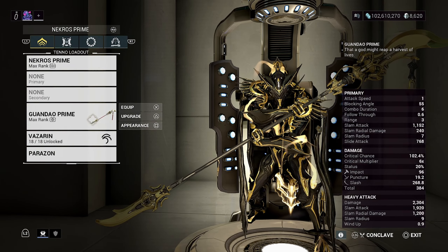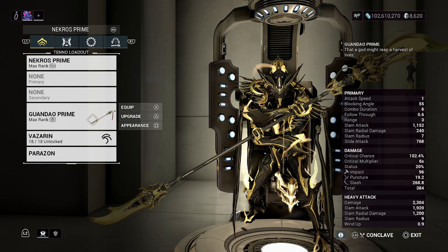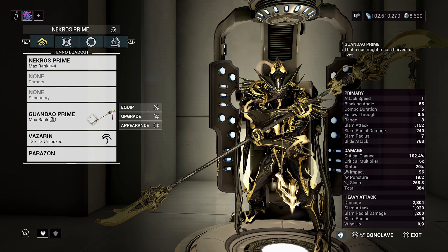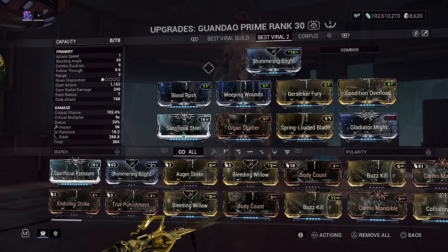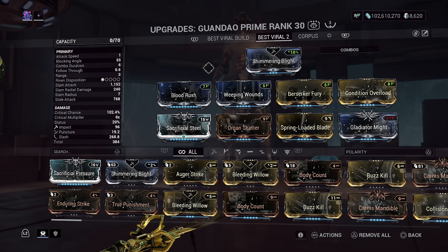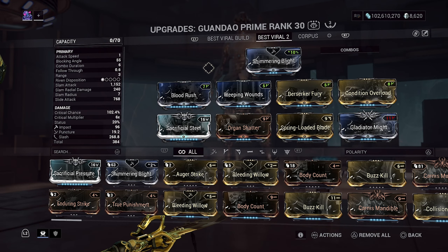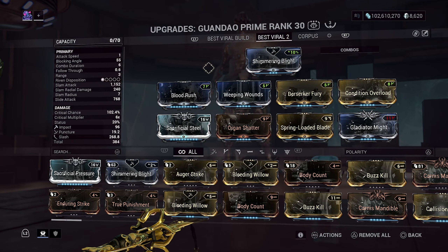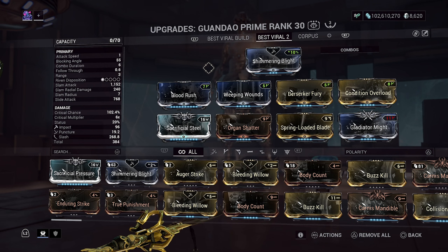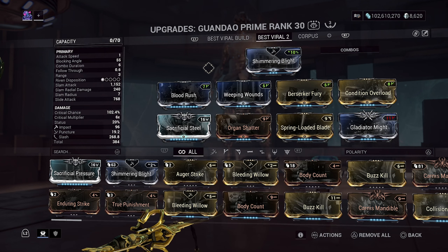If I'm not saying the name right for this weapon, please try not to correct me — it is what it is. Moving on from that, the Guandao Prime build I found has no elements, and honestly, it does not need it. Guandao is just that powerful. It does not need any elements to do the utmost damage. Because with elements it does do better damage, of course, but it doesn't need it technically with this build. I think it's actually definitely good without it.